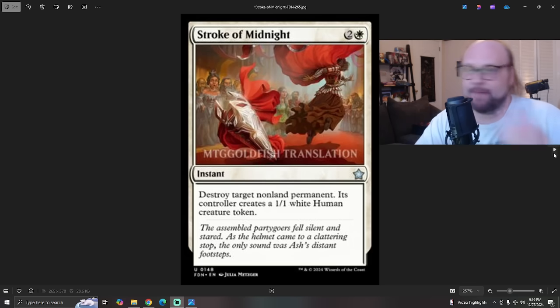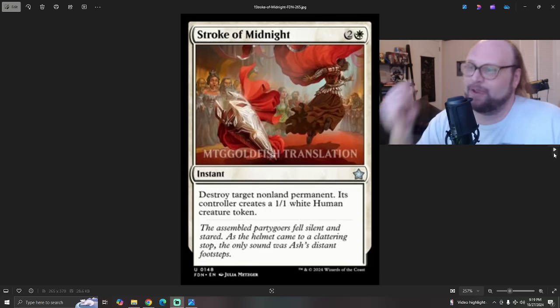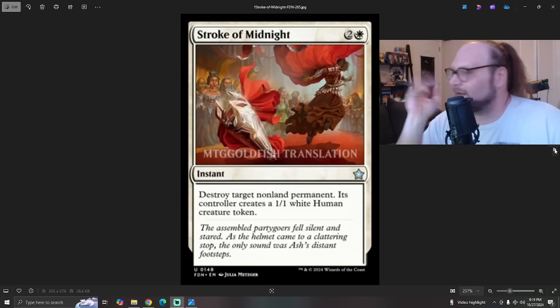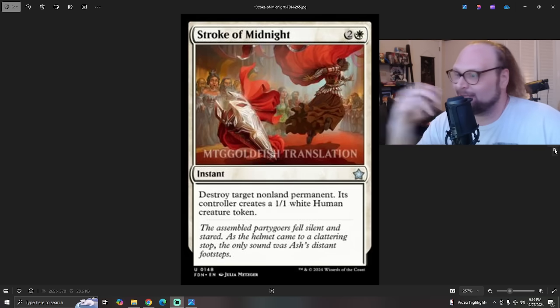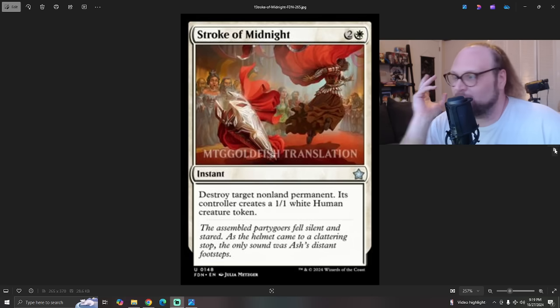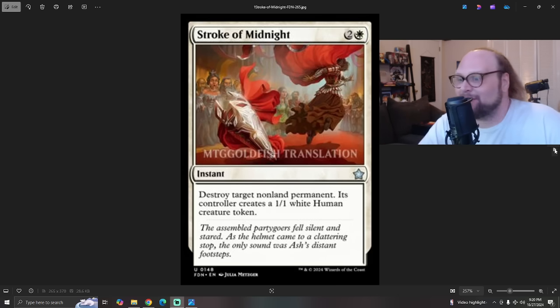There is some stuff to talk about, like Stroke of Midnight — we saw two reprints today. Stroke of Midnight is already in standard; it's in the Wilds of Eldraine set. I've been playing it in mono-white or white X mid-range focused decks. They need something to kill artifacts and planeswalkers that's not called Get Lost — something other than just Get Lost in the main deck to take out non-land permanents. You don't have to add any colors to play Stroke of Midnight. I actually think this is a sick card. It's basically Gift a Fish and destroy a non-land permanent at instant speed, which is good. Getting standard for five years — nice.